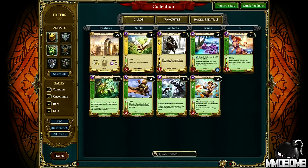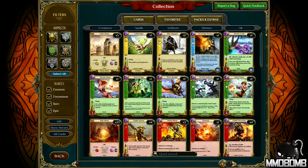There are six different aspects to choose from. You'll pick one of those right off the bat, and that will be your starter deck.